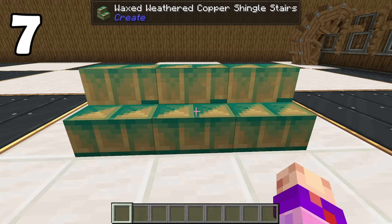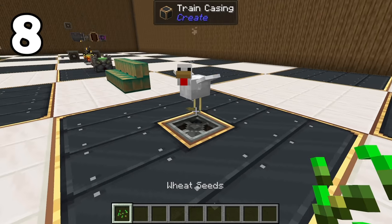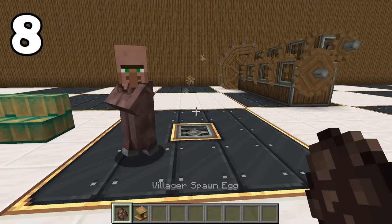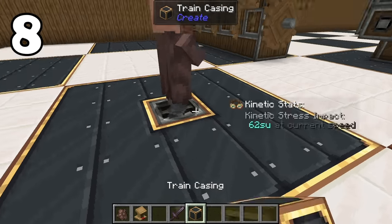Waxed Weathered Copper Shingle Stairs is the longest item name in Create. An upwards-facing encased fan blowing at at least 31 RPM can actually lock a mob's pathfinding. No matter what, this hovering chicken cannot get to me — sorry about the misinformation earlier, it's 31 RPM, that is my bad.